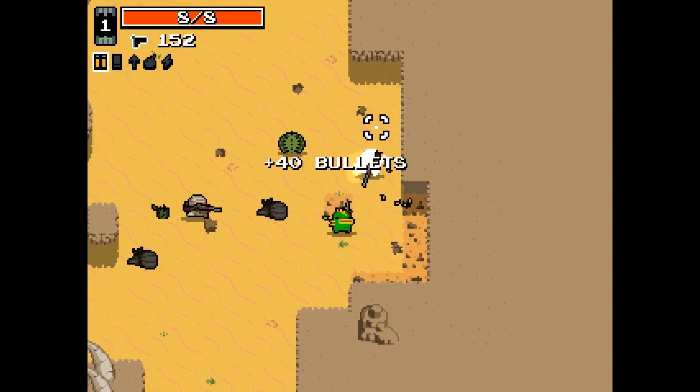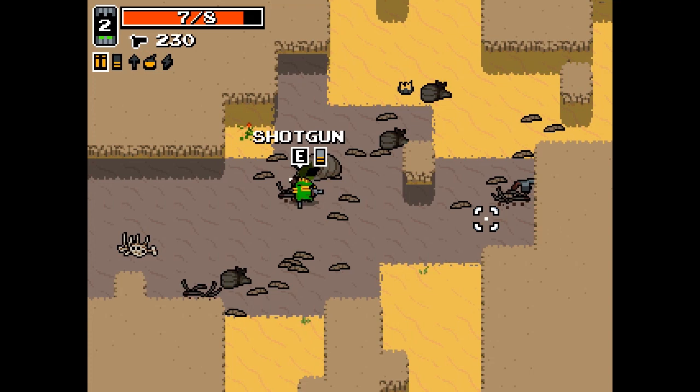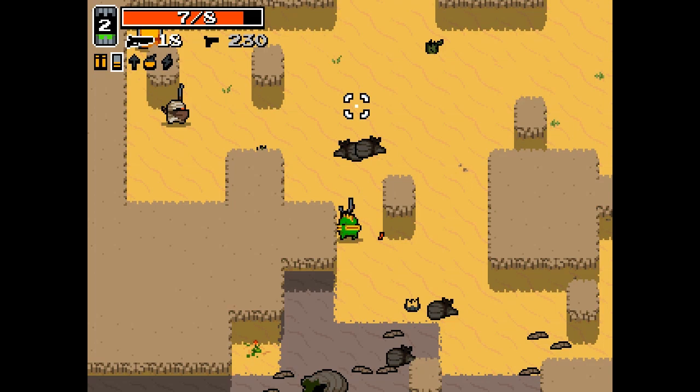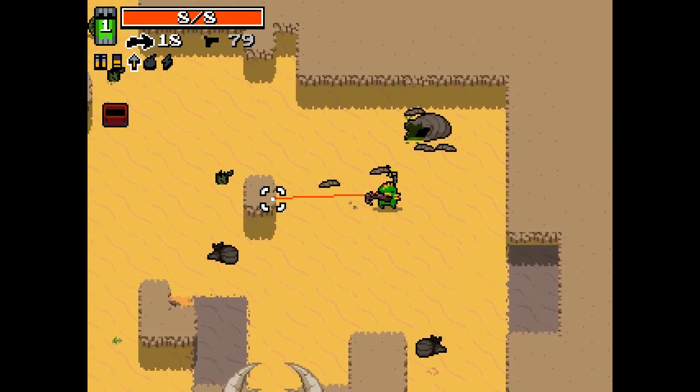There's a lot of weapons in the game, and we'll be going over those in another video. When you find a weapon, press the E key to pick it up. You can only carry two weapons at a time, so picking up a weapon will replace whichever one you currently have selected. When you're holding two weapons, use the space bar to switch between them.